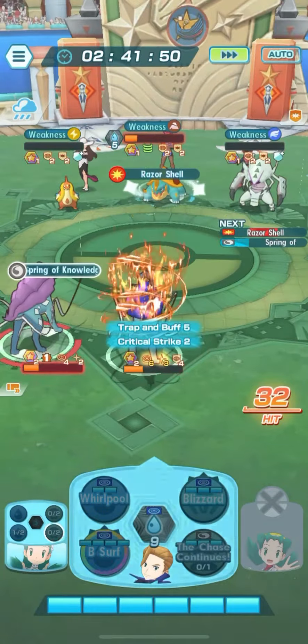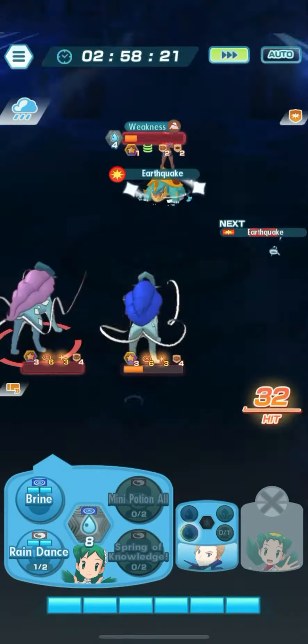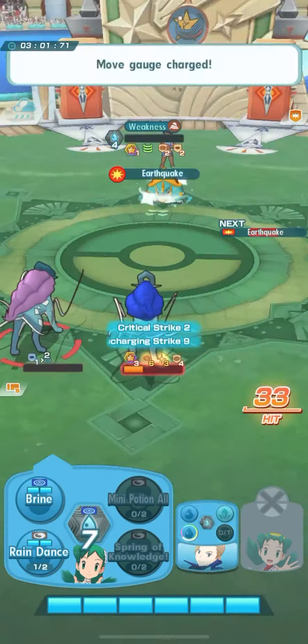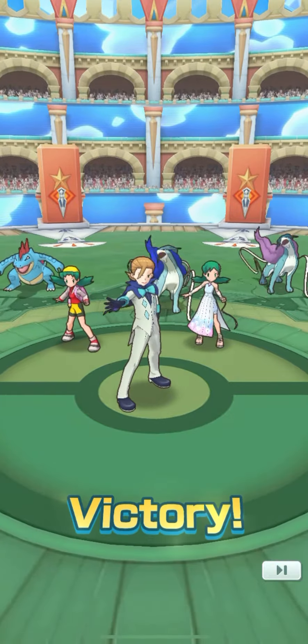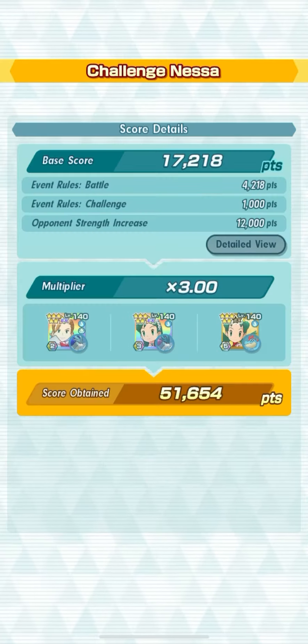Chris and Suicune have a nice trainer move called Spring of Knowledge, which increases the stats for your ally team, and of course if your ally team is suffering from HP you can use Mini Potion All. Rain Dance is also going to help increase the stats as well as the move gauge bar.